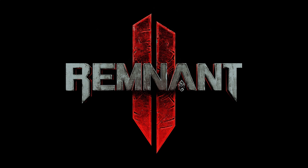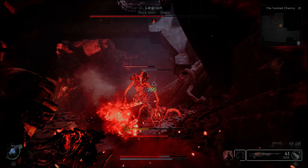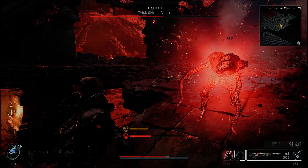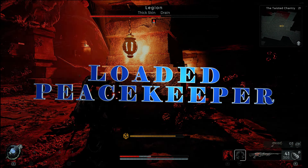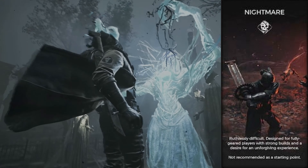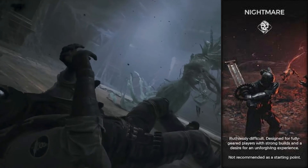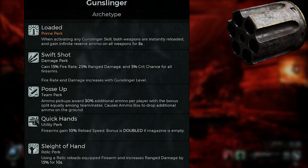Hello and welcome back, ladies and gentlemen. Mangum Sun here bringing you a Remnant 2 video. Today we're going over a near and dear build to my heart: the Loaded Peacekeeper build. This build brings two things together — the Gunslinger and the Medic class. This build has been tested in Nightmare difficulty, so you can guarantee that with the right setup you can go into Nightmare content.